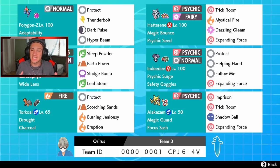We got Hatterene, Indeedee, and Alakazam. Hatterene's got that Psychic Seed giving it that special defense boost — pretty much normal moveset with Trick Room, Mystical Fire, Dazzling Gleam, and Expanding Force. Indeedee sets up the Psychic Surge with Expanding Force as well, Follow Me, Helping Hand, and Protect, with Safety Goggles for Amoonguss and stuff. Alakazam has Imprison so we can imprison Trick Room if we really want, Shadow Ball, and Expanding Force.